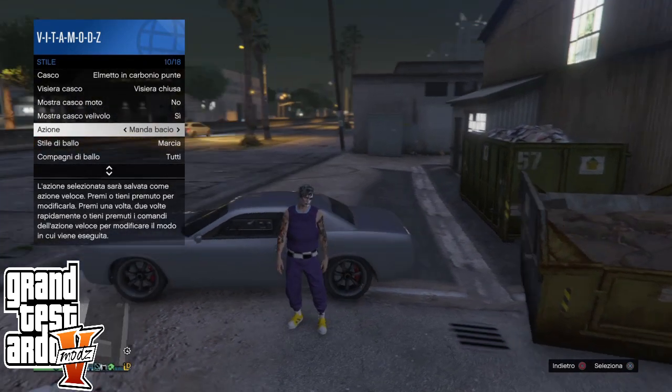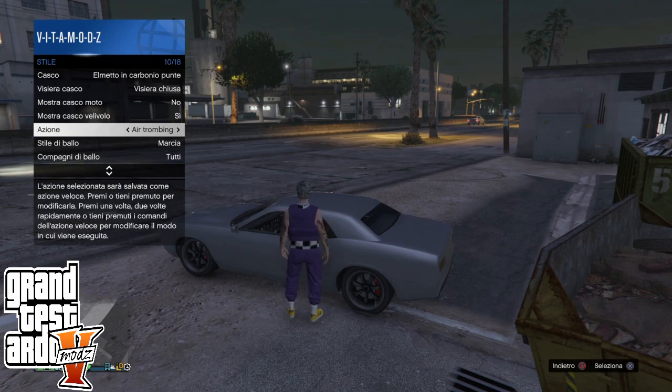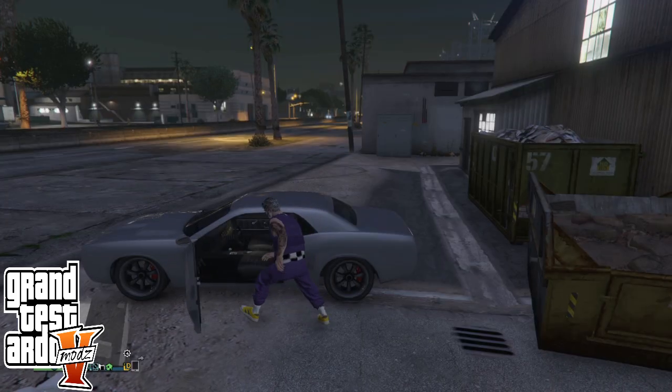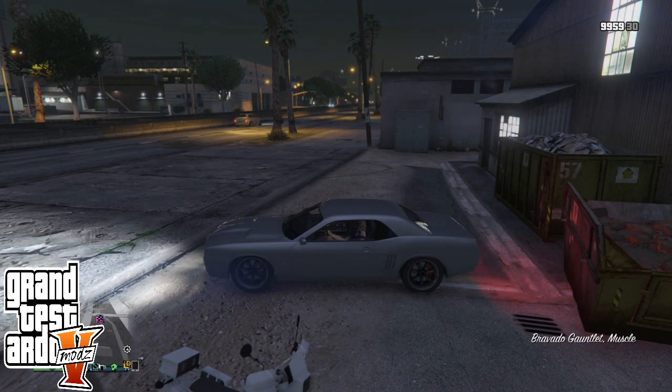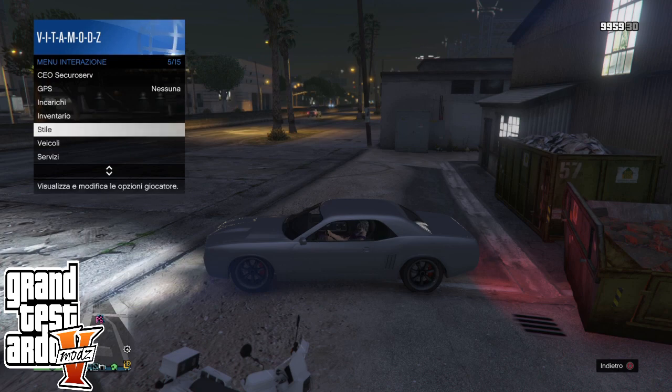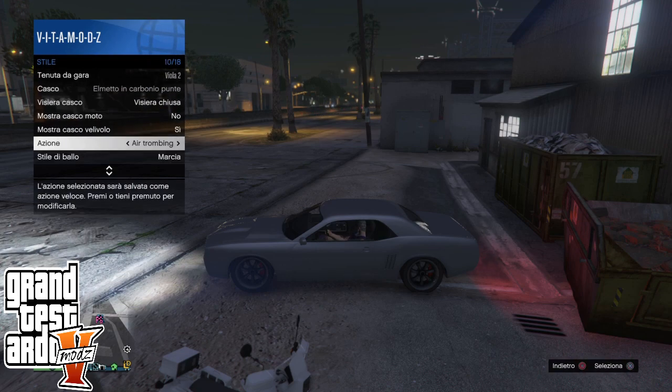Come vedete, c'eravamo quasi, quindi lo rifacciamo insieme. Deve fare l'azione al di fuori e rimanere con le braccia bloccate. Risaliamo sul veicolo, aspettiamo che accenda il motore, touchpad, stile, azione e premiamo X e triangolo.